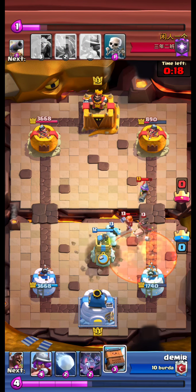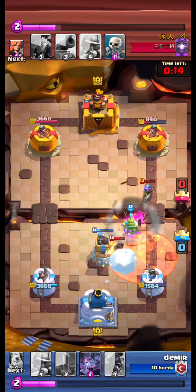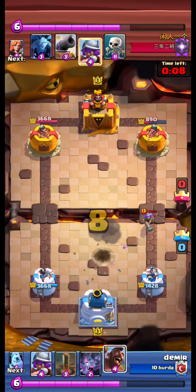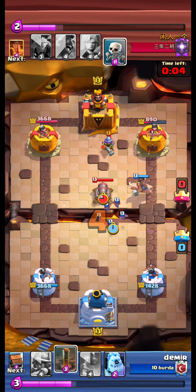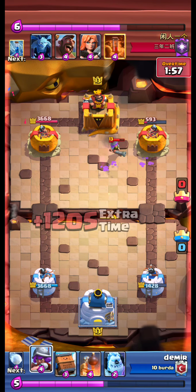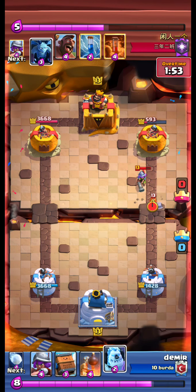Opponent hawks. I couldn't see exactly — we bomb tower and pull the hawk. Royal delivery and snowball the hawk. We send our hawk. Opponent musketeer. Earthquake. Our hawk gets one hit, or maybe no hits. I couldn't see exactly.